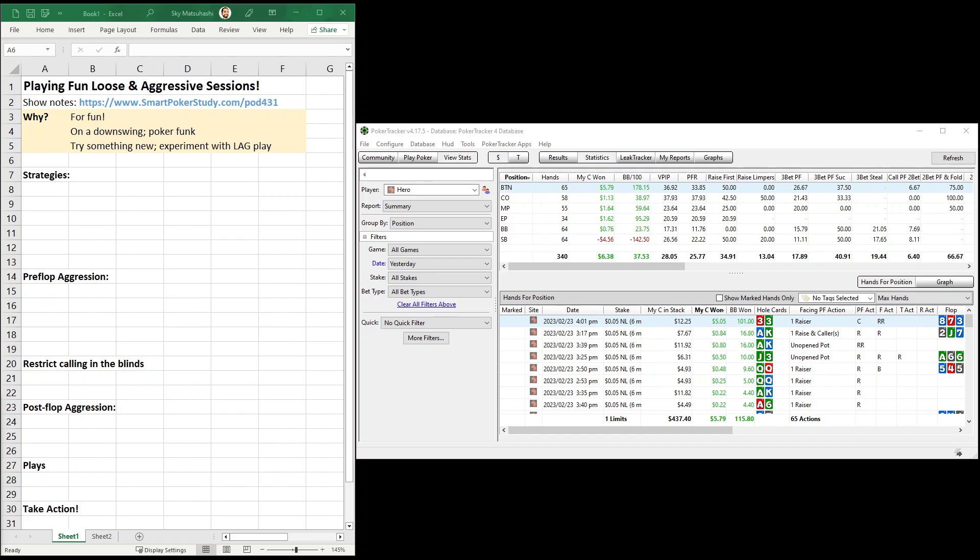Go there for notes on these aggressive strategies. On the screen right now you can see my Poker Tracker 4 for yesterday. I only played 340 hands — about an hour session — and I'm up a few dollars: positive 37.53 big blinds per 100 hands. Here's some of the fun stuff: I ran a 28-26 game, very loose and aggressive, raising first in 35% of the time, raised over limpers at 13%, 3-bet at 18%, and 3-bet steal at 19% of the time. Absolutely loving these loose and aggressive stats.